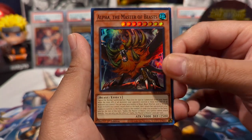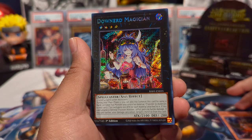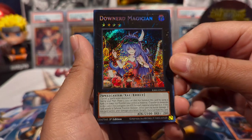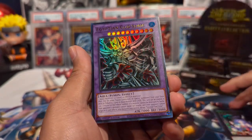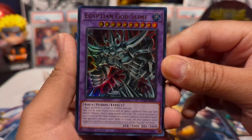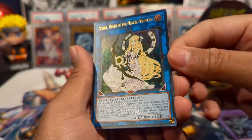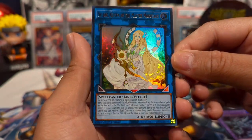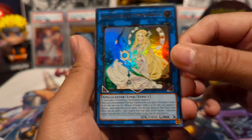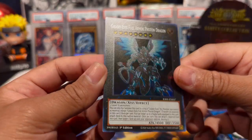We have Alpha the Master of Beasts to start off — it's a super rare. We also have secret rares: Downer Magician as a secret, Egyptian God Slime as an ultra, and then Selene, Queen of the Master Magicians, as an ultra rare. Nice start!